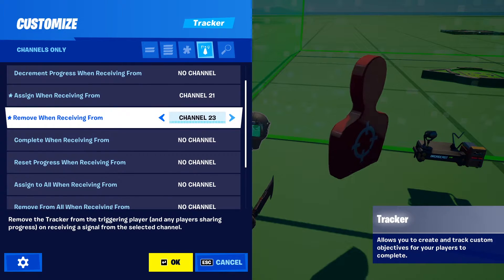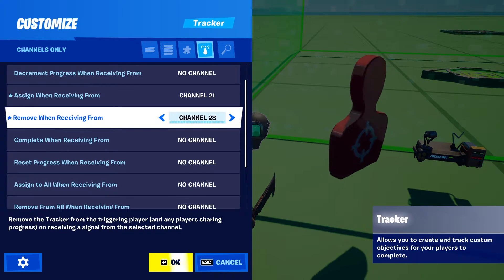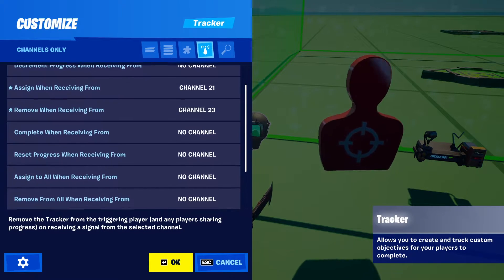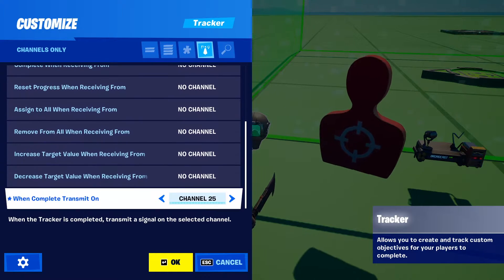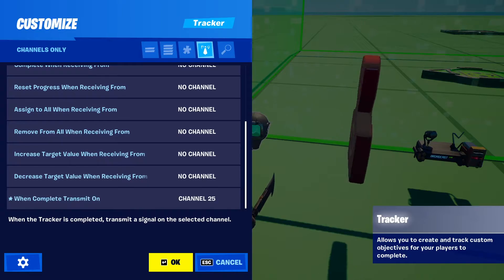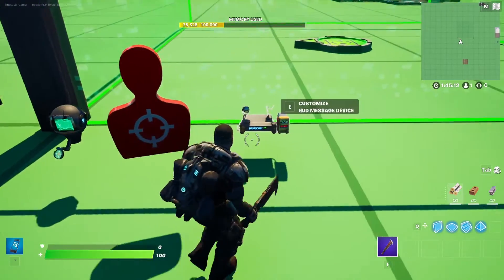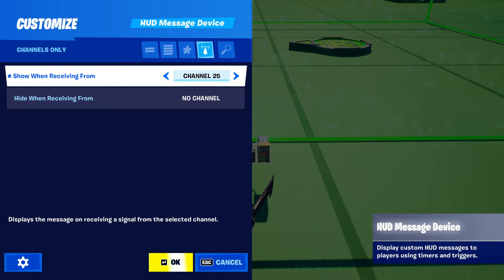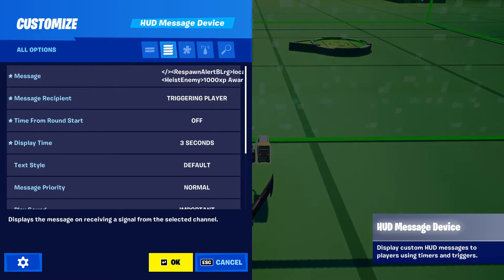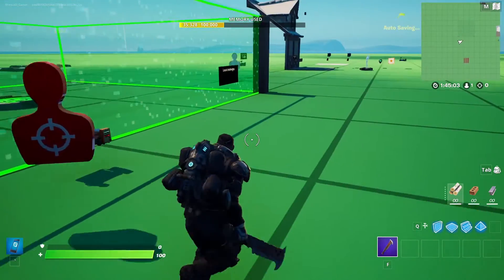When the player leaves the mutator zone, that will remove the tracker from them. And when completed, that will send a message on channel 25, which will trigger the HUD message device.